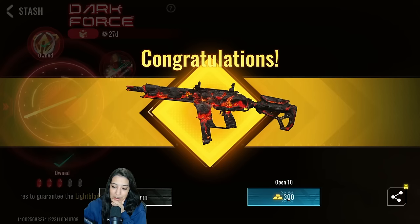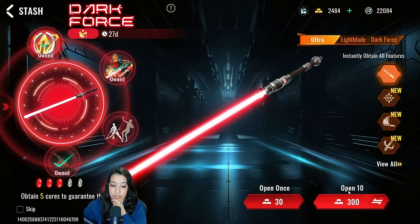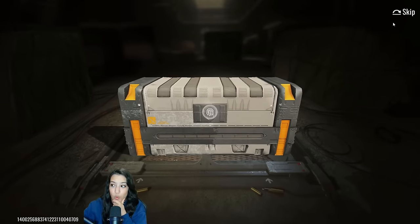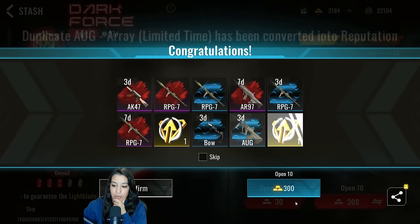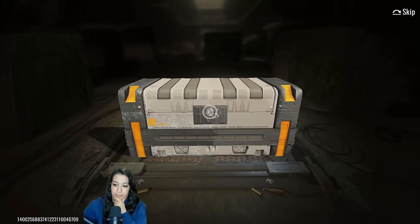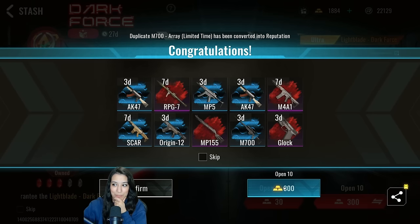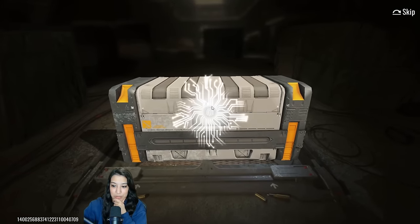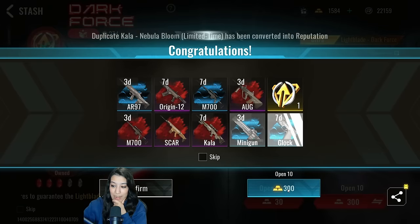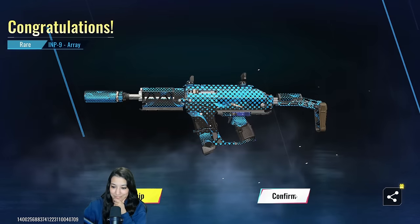We got the Imp skin — the one thing I didn't want. We now just need two more cores and we'll be guaranteed everything. I'm a little sad about that Imp skin; I know I'm not gonna use it. We're gonna do one skip. No core, that's okay. This is slowly turning painful — we're almost down 5,000 gold, which is about $50 USD. We might have to do another top-up.